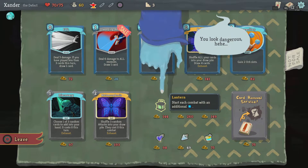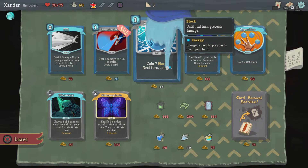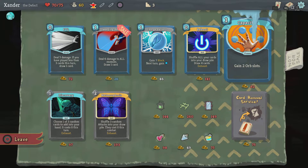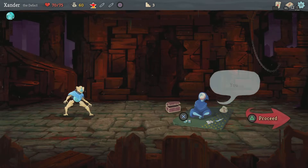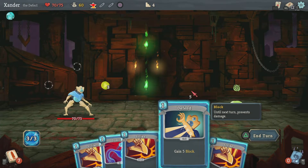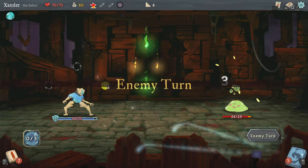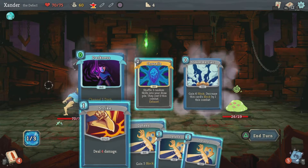It's a Lantern. I don't want those. Can't buy it. Next. Let's block, let's block, and beat him — drop the two cards and do 4 damage.